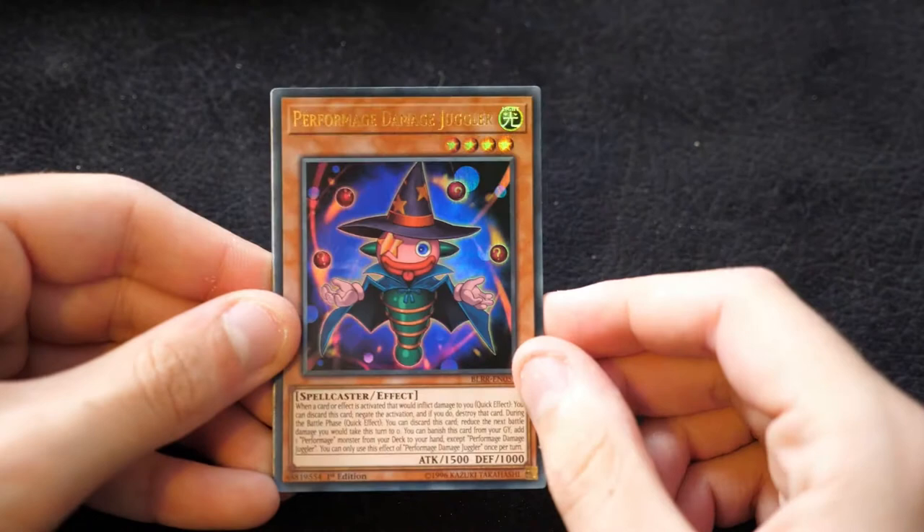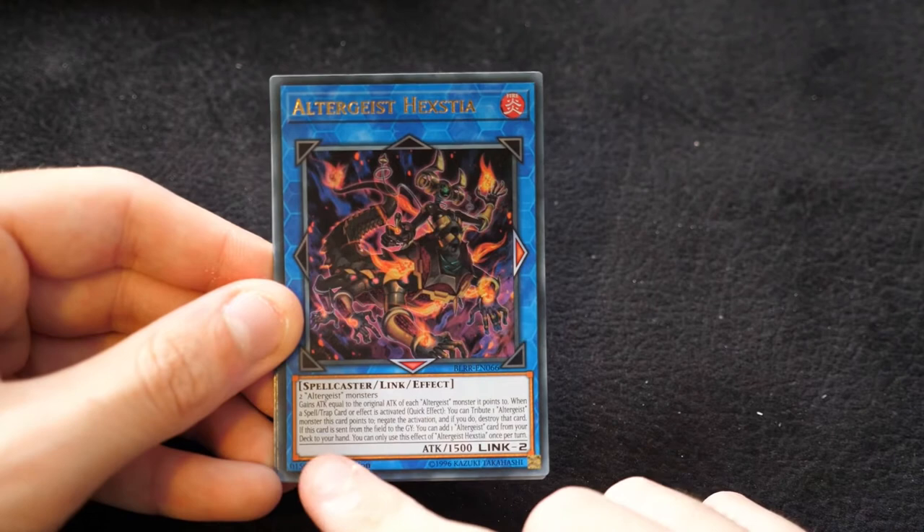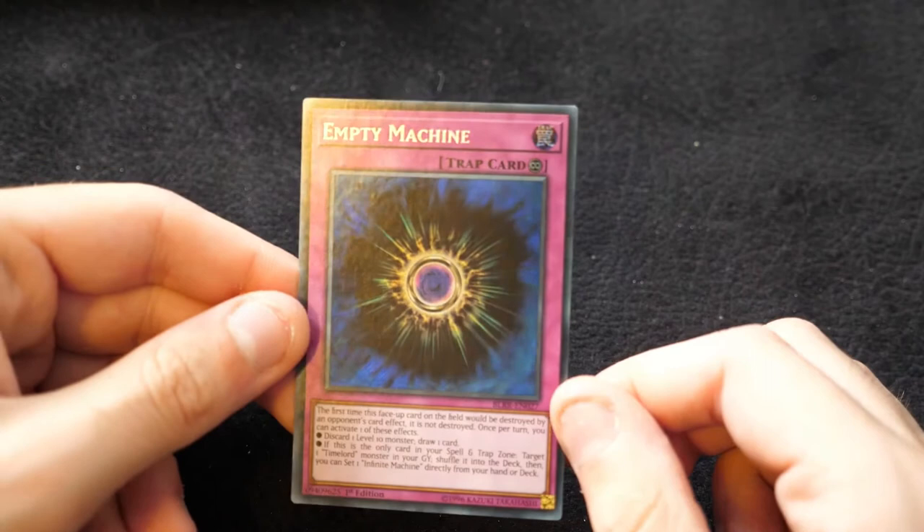So we have a reprinted Damage Juggler, a Kyoto Waterfront, Altergeist Hextia with the correct wording in here, Dark Lord Contact, and Empty Machine — this again goes with the Time Lord archetype. Time Lords are pretty interesting; they require a lot of setup, but once they get it they have a surprising amount of capability.